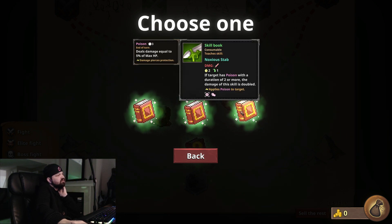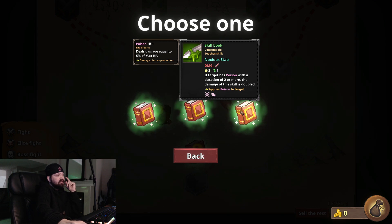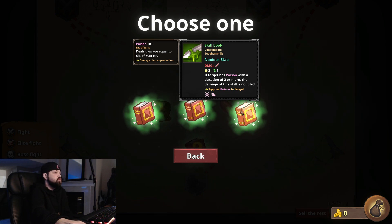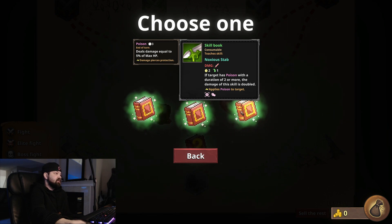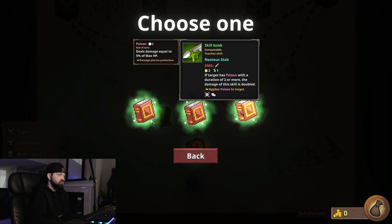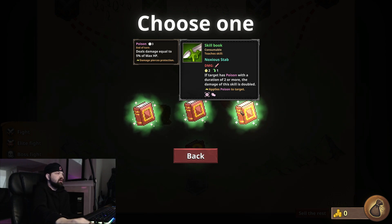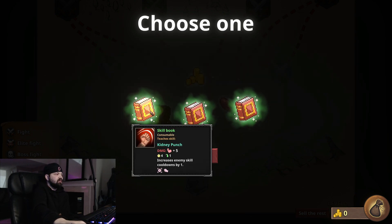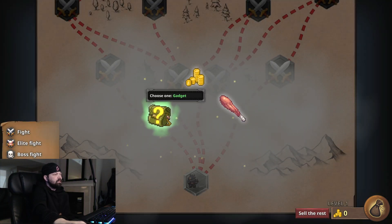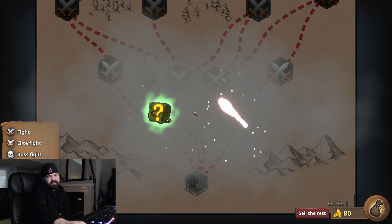Not good with that — not until I figure out how exactly stuff works. If the target has poison, this applies poison, and with two or more of these, the damage of the skill is doubled. So I could put poison on him and then hit him again. Poison lasts three turns and the cooldown is two turns, so you can keep stacking it. I like this — let's do poison. Damage over time is always fun.